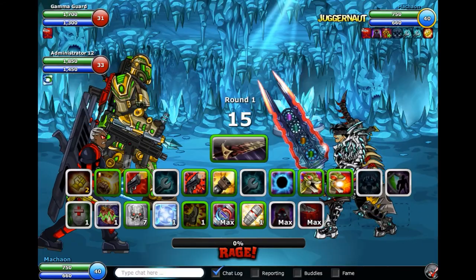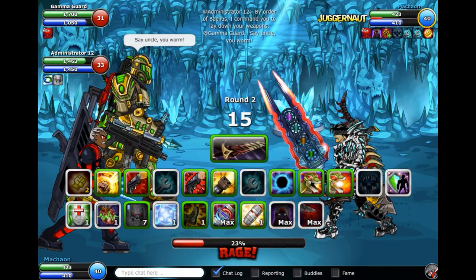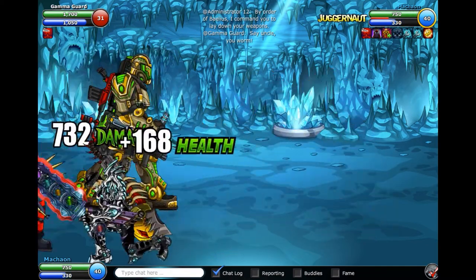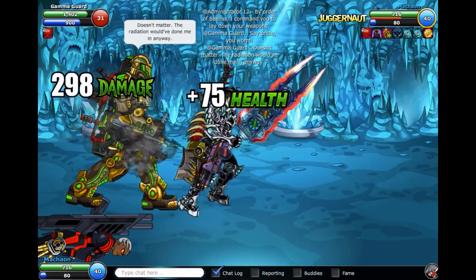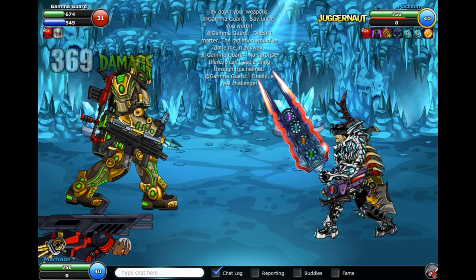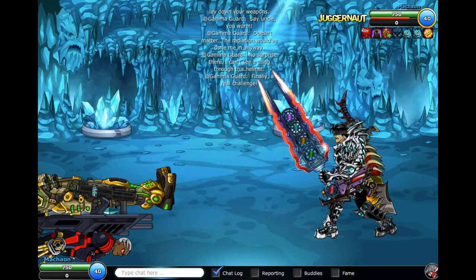Here's another example of two Group Cs, Gamma Guard and Administrator 12, where I want to demonstrate why this build is so amazing. Not only does it not get stunned a lot in the first place due to the high support, but if you get stunned early, it won't affect the rotation because you only need two turns of smoke. Now, if you get stunned later in the game — yep, there's the stun — it might actually literally speed things up since you'll often still be able to kill on round 7 once the bot cools down.